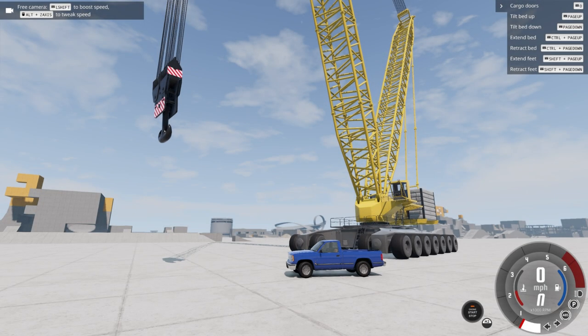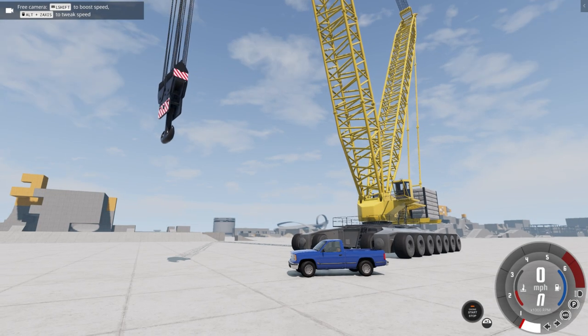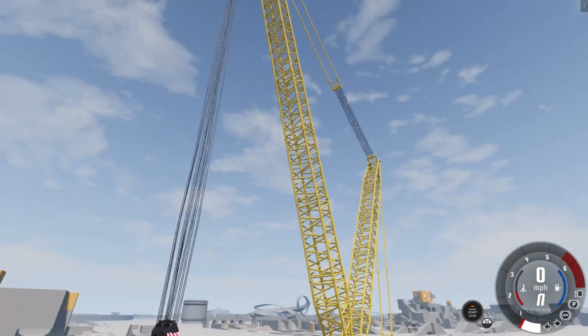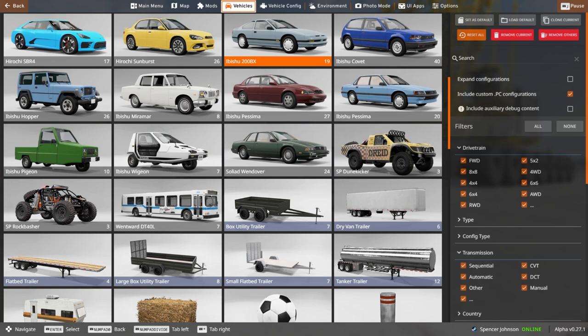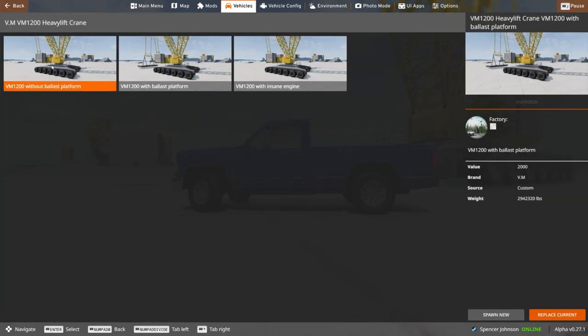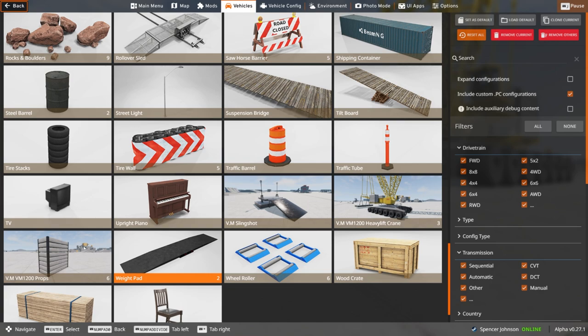Hello everybody, my name is Spencer and today we check out the crane mod by FunPhysics. This is a mod you can get right now — it is technically paid but it's very well worth it from what I've played around with so far. With this mod comes multiple variants: one without the ballast platform, one with the ballast platform, and one with the insane engine, which we will get to later in the video.